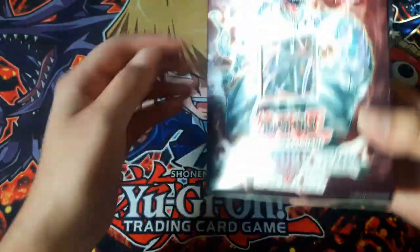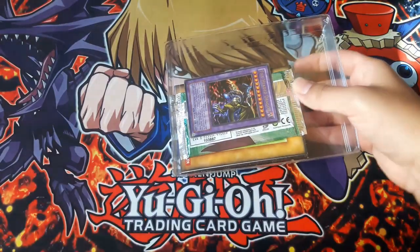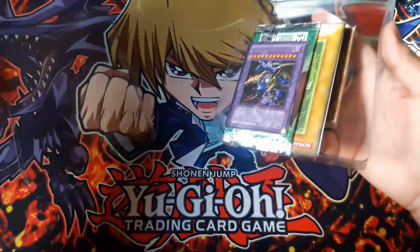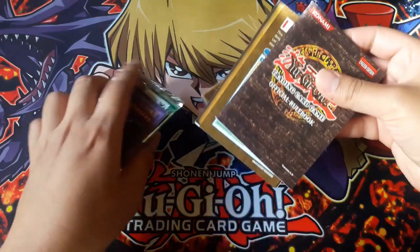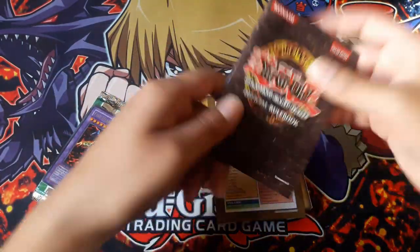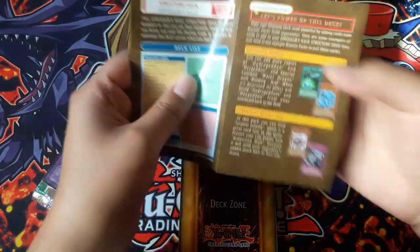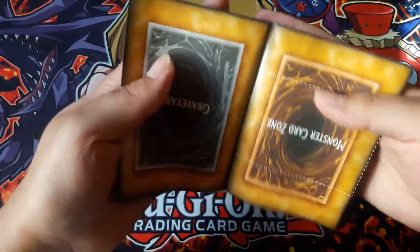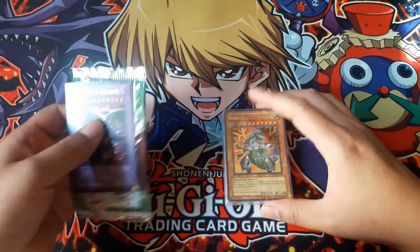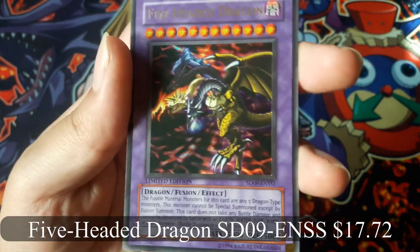Opening it up — there's a rulebook, the deck list, as well as some combos on how to use the deck, and then the old playing field.